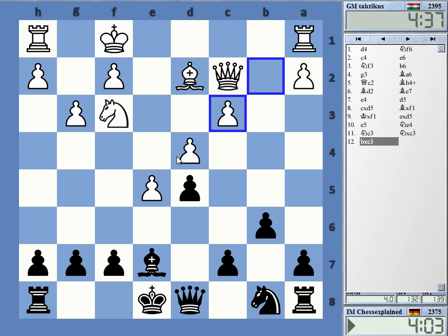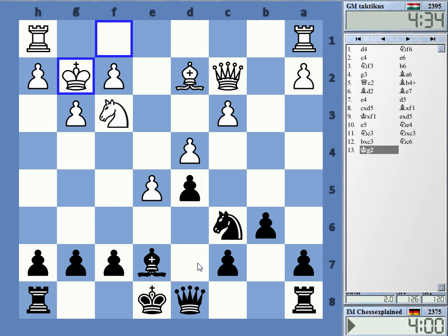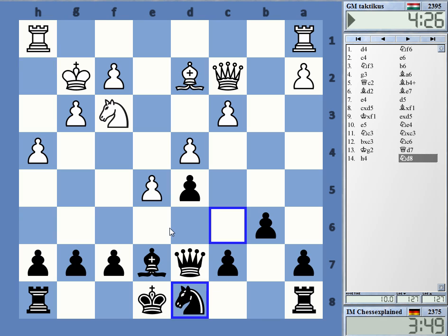Let's see how to play. Knight c6, Queen d7. He wants me to castle short, that's for sure, and in general I'd like to castle short, but at the moment this looks rather threatening.